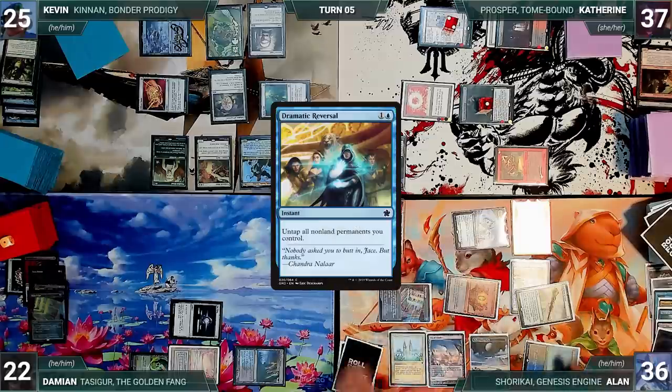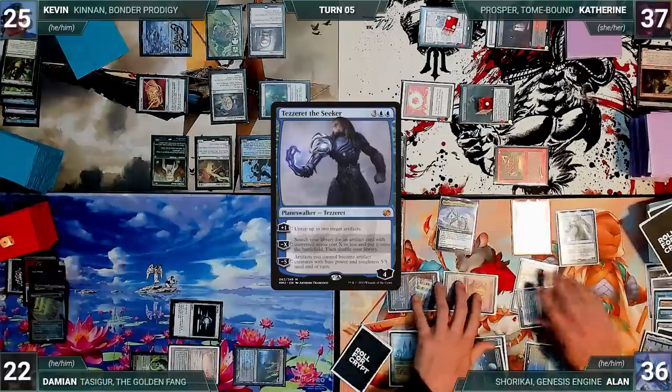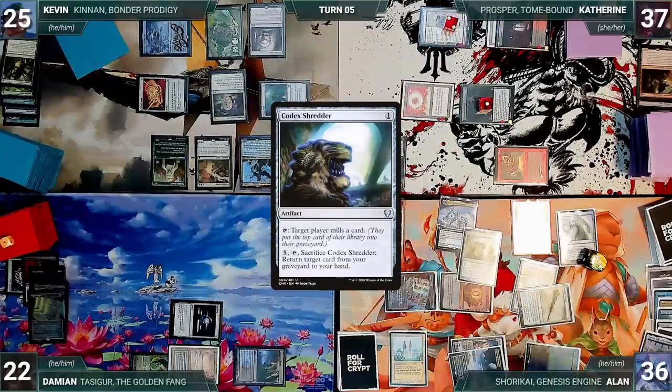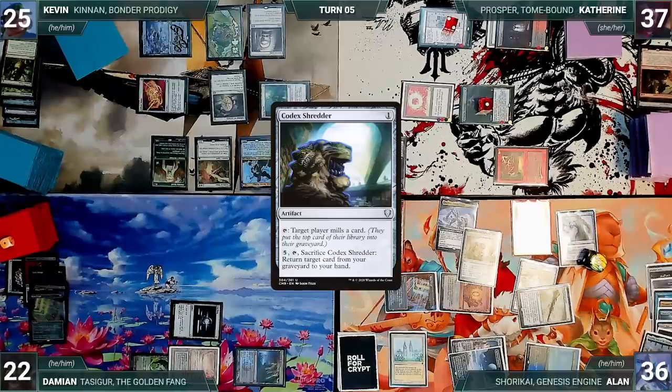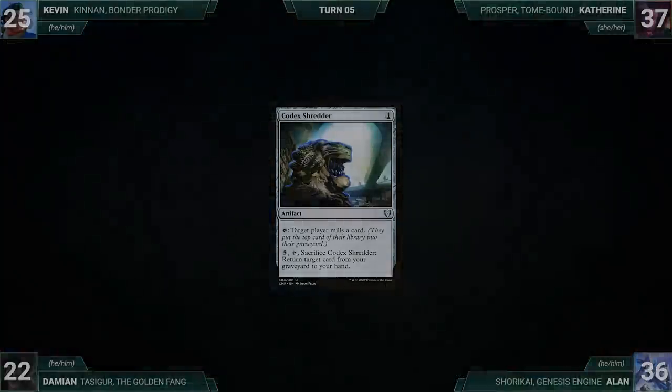Isochron Scepter resolves and imprints a Dramatic Reversal. Alan activates Shorkai drawing two, discarding one, and creating a pilot. He activates Isochron Scepter, casting a copy of Dramatic Reversal and untapping all his non-land permanents. He presents a loop of casting Dramatic Reversal through Isochron Scepter, netting infinite colorless mana. He casts Tezzeret the Seeker and activates his second ability fetching up a Codex Shredder. He continues the iso-rev loop, milling each opponent with Codex Shredder until everyone has milled their entire library. One by one each opponent attempts to draw from an empty library, loses, and Alan wins game one.